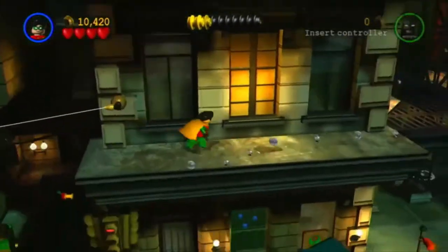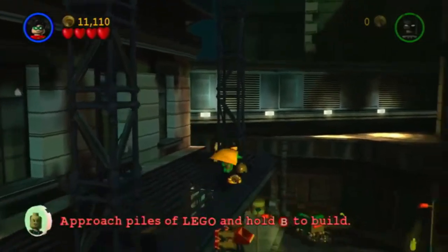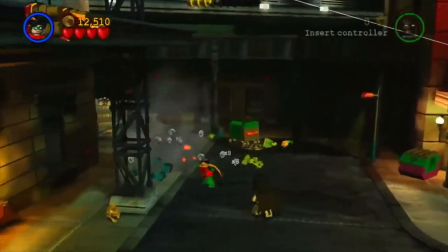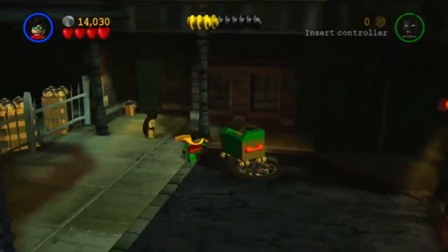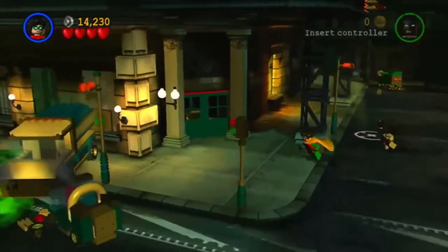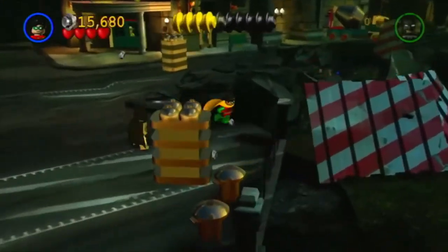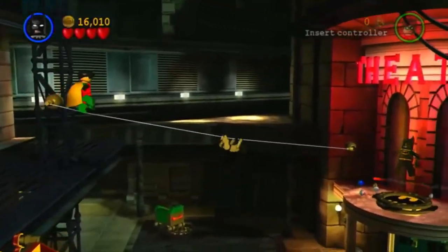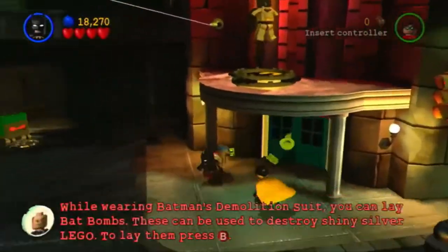There are a few, like, giant silver things that you blow up behind that fence over there, so those weren't easy, but fortunately the studs pop out far enough so I was able to grab all of those. But yeah, this is just story mode, not free play. Basically, you just want to make sure you destroy everything, go behind little secret areas, because a lot of times there are studs just hiding behind stuff.